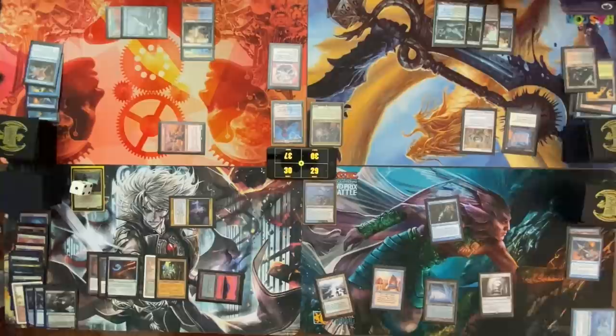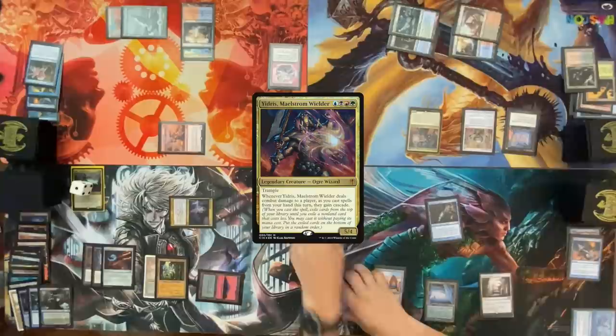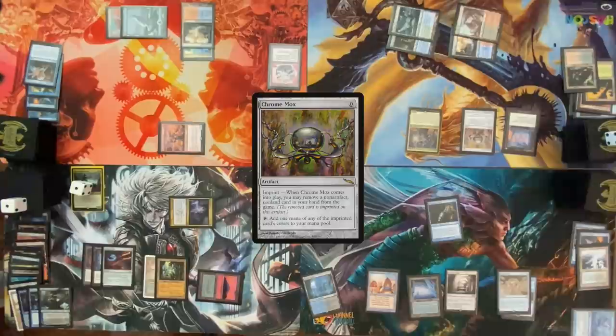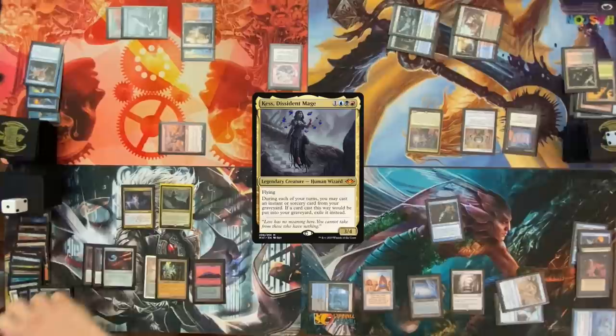Pass the turn then. End of turn, I'm going to fetch. Did you forget to roll for Mana Crypt? I have the dice. Get Watery Grave here. Draw for turn — Chrome Mox, imprint a Pull from Tomorrow, cast Demonic Tutor. And then pass a turn. Untap — we have a Kess. Mana Crypt trigger, no damage. Draw for turn, cast Grim Monolith.